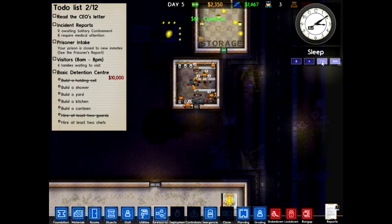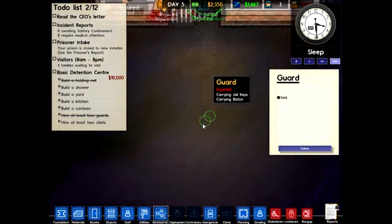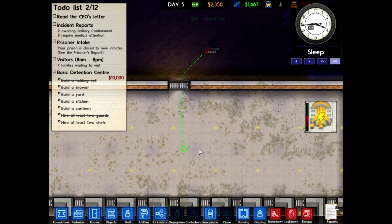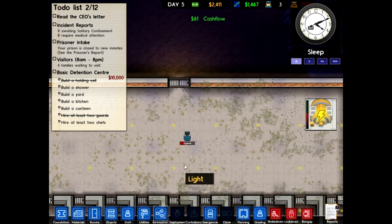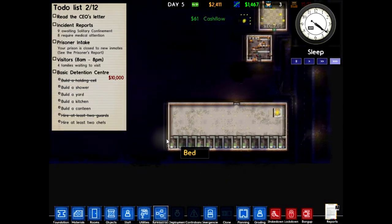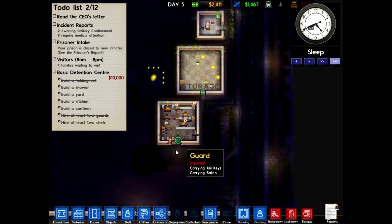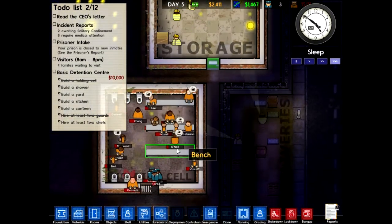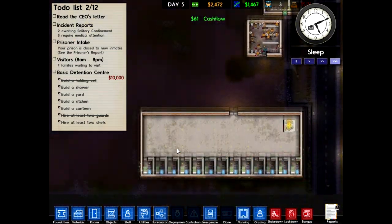Sometimes they have problems understanding that you want them to go someplace. Are you gonna take them anywhere? We have rooms open now. I can't do anything about this, so I just have to wait.